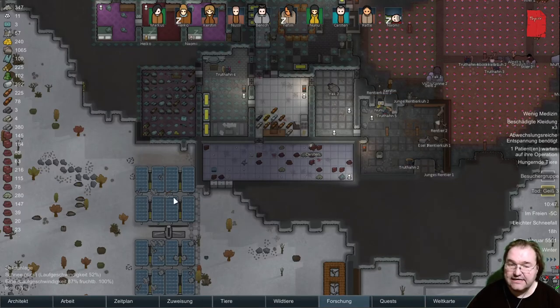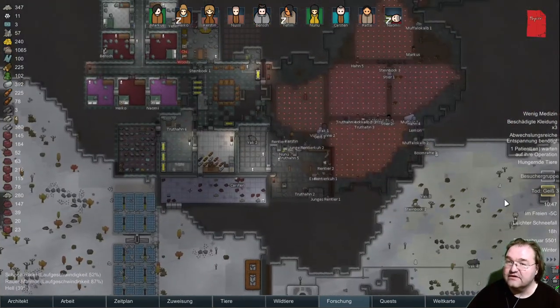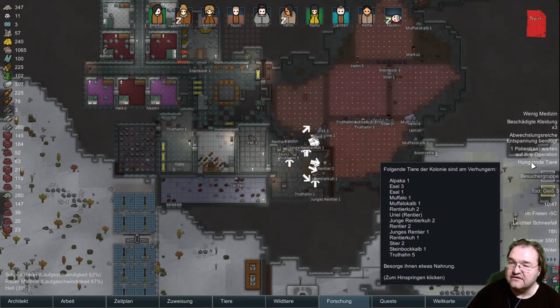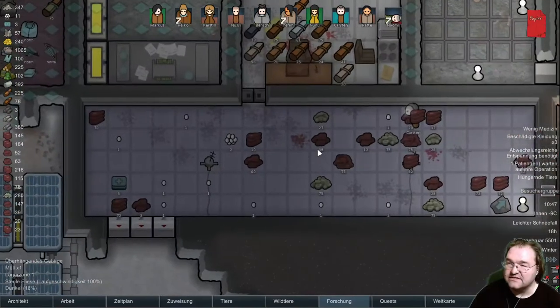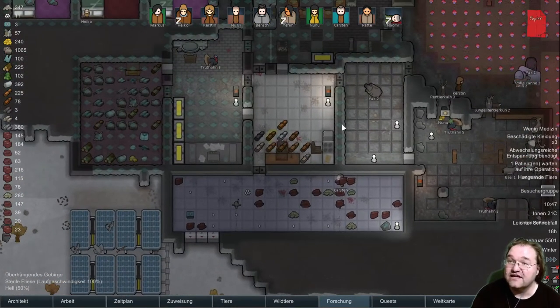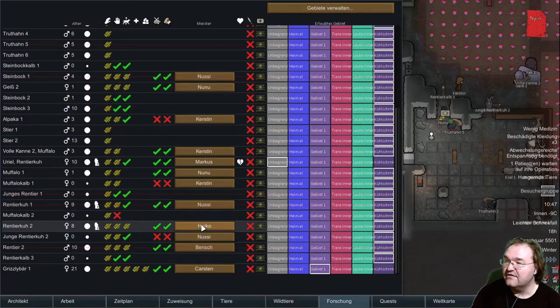Okay, weiter geht's. Wir haben irgendwie ein Problem und uns gehen langsam die Tiere ein, weil die alle verhungern. Das Problem ist, sie haben zwar hier Nahrung, wir haben aber leider nur Fleisch. Das bedeutet, dass wir nur Fleischfresser ernähren können, und das sind im Grunde genommen der Wolf, den wir haben, und der Bär.